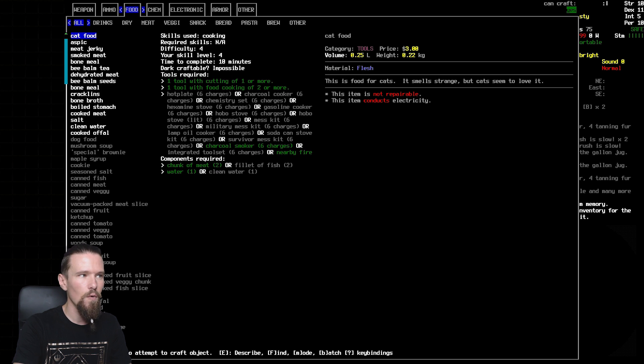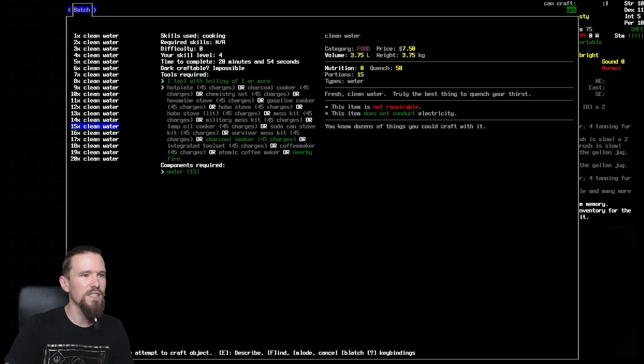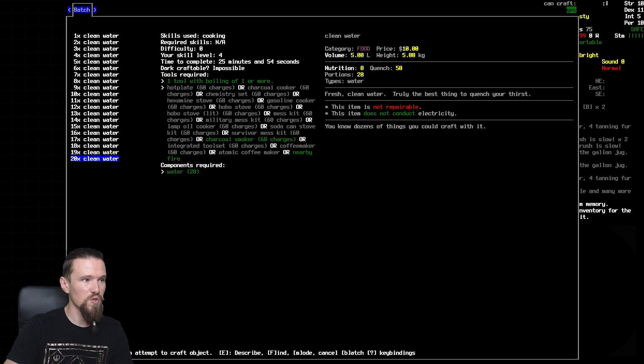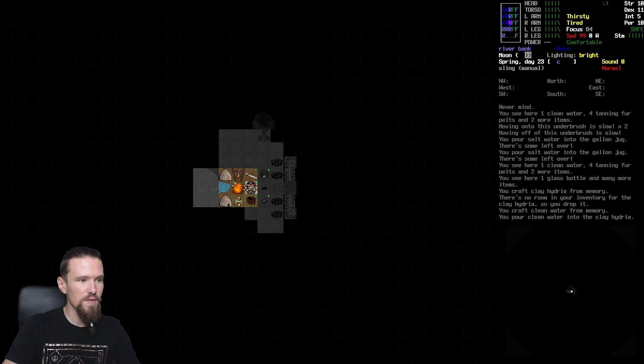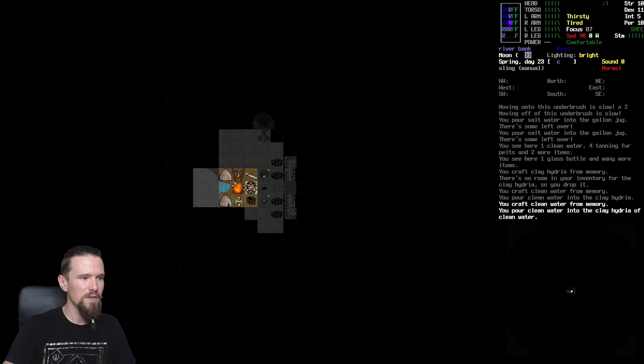We'll make clean water - doing 20 units which is going to use 60 charges, but we have the fire so it'll use that first. We'll pour those into the clay hydrea and then do the same again - pouring more into the clay hydrea. So we're going to have a fair bit of water. We're tired now so it's probably good to wrap up soon, but we've still got some fires going.